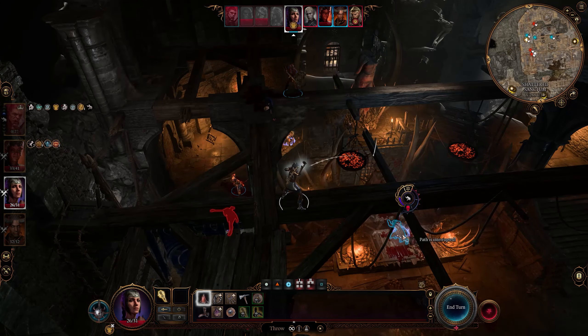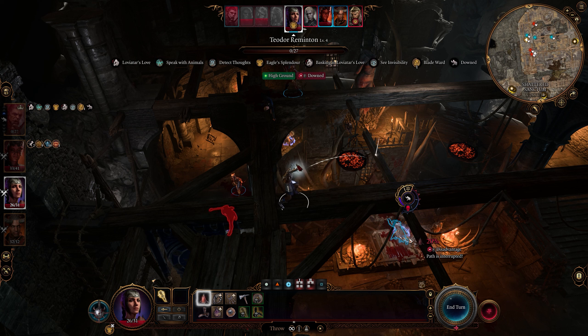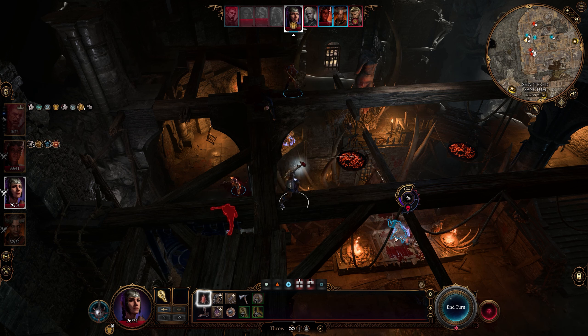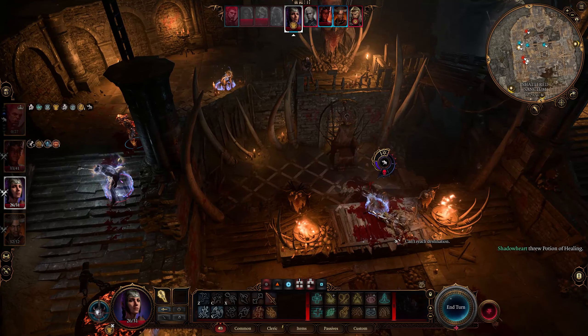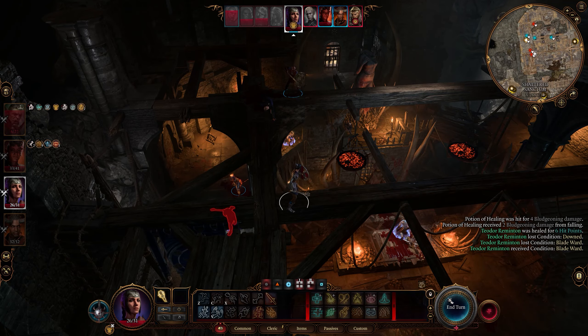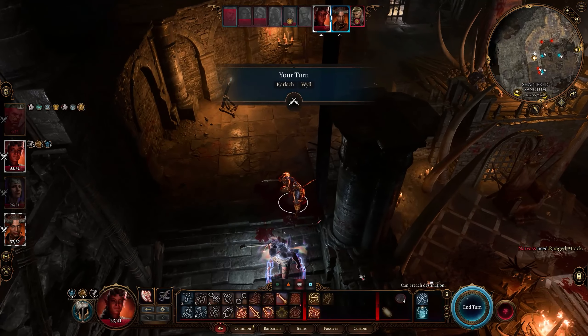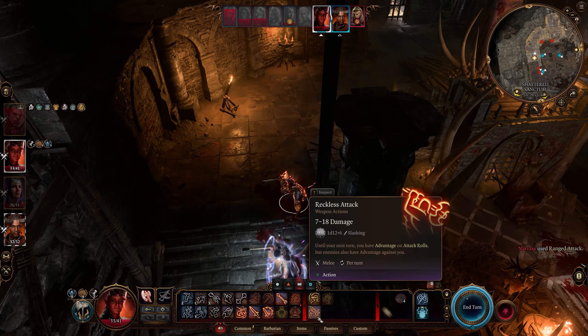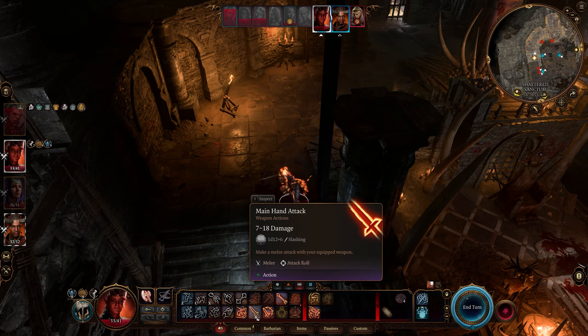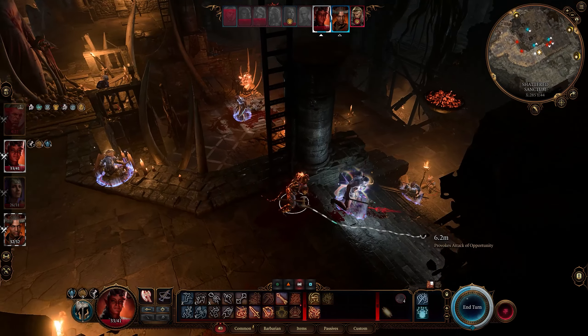Why is the path interrupted? It's just one little beam — it's like he's exactly below the beam for some reason. This seems to work. Okay, do it. There we go — hurrah, hero. And he nearly dies again. We're still raging, so. Now we have a bonus thing — let's actually see.